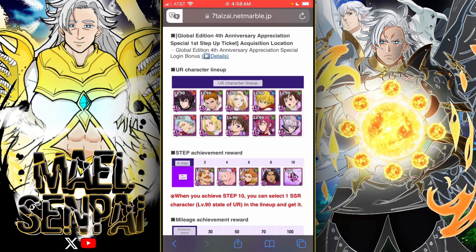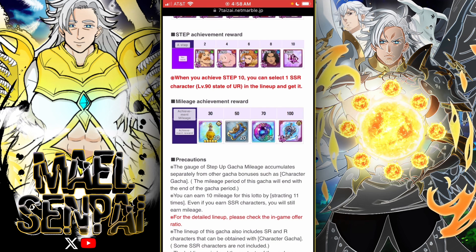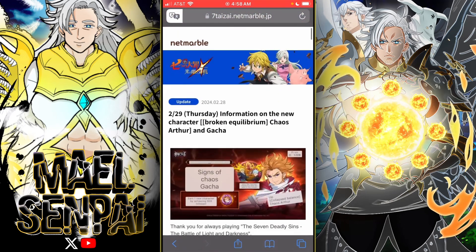This is the step-up achievement. On step 2 you can get Escanor, step 4 Hawk, step 6 Arthur, step 8 Grimoire, and step 10 a UR. For the mileage: 20 auto-clear tickets, and another UR pendant — so that's already four pendants for Arthur.